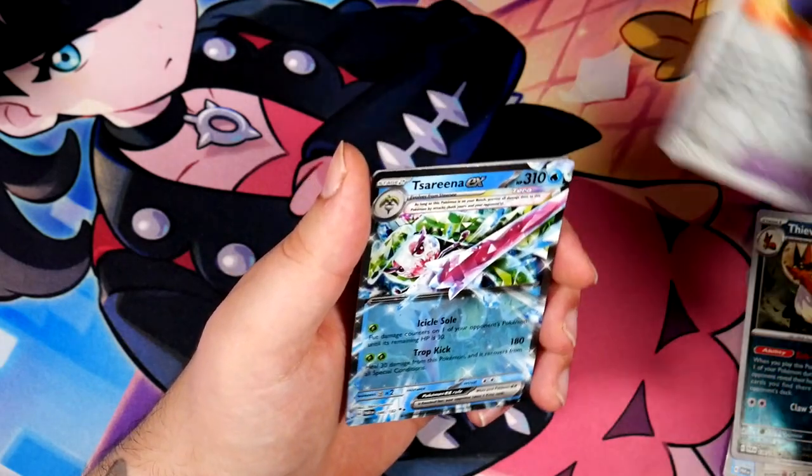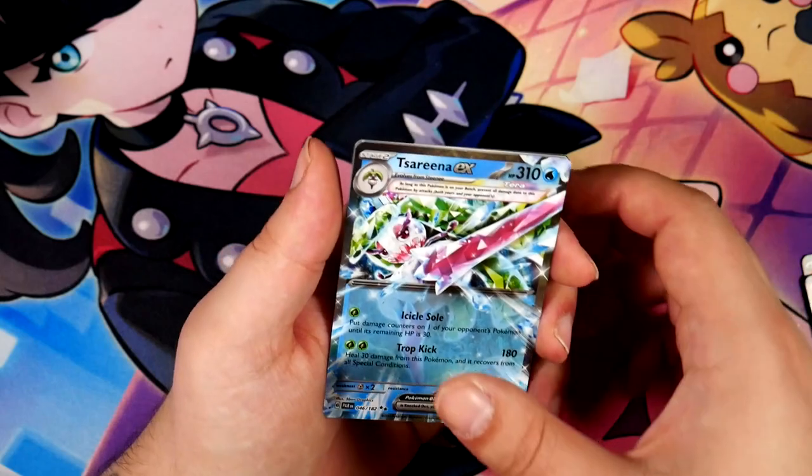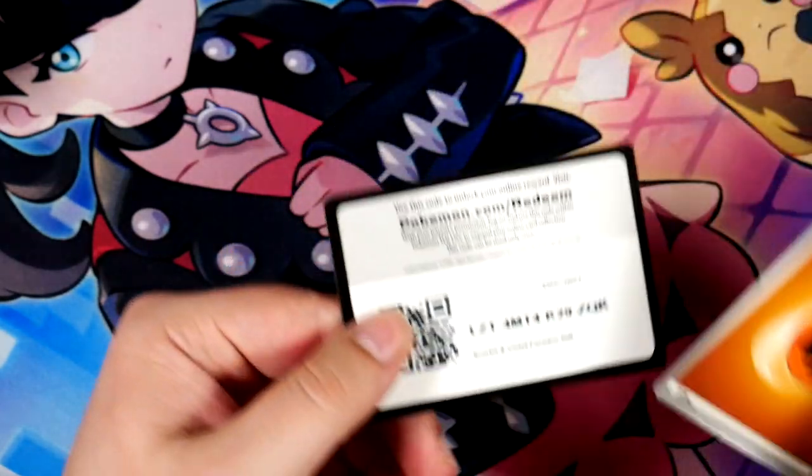But here we go — Zarina, another EX card. Put that over here, and here is the Code Card. Those look very weirdly printed.